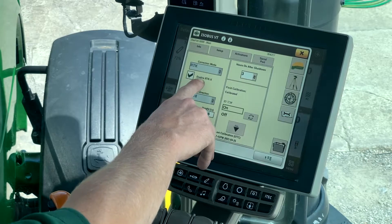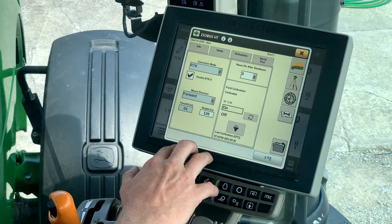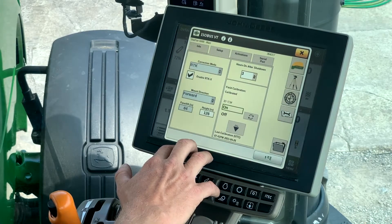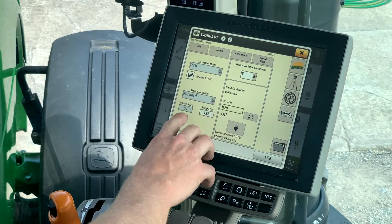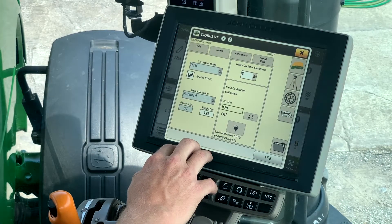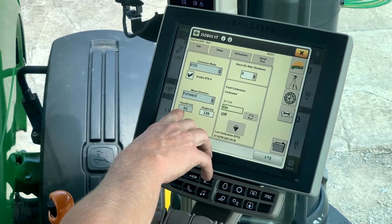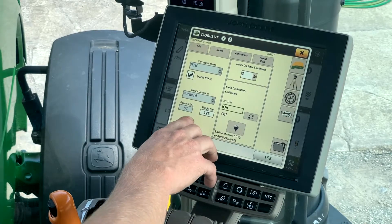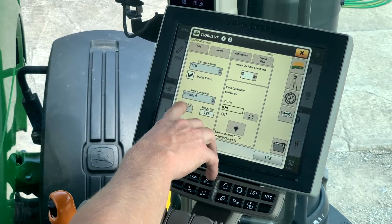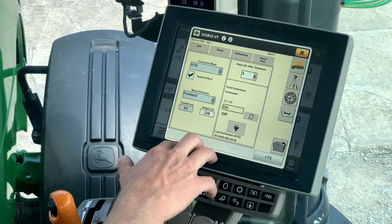If you are running RTK, you want to have this Enable RTK checkbox enabled. What that's going to allow the receiver to do is continue with RTK signal even if it loses sight of a tower. Down here on the mounting direction, that's where you can tell the receiver whether it's mounted forward or backwards, and then you can input your Starfire receiver height and your fore-aft inches right here. On all R-series tractors and S-series combines, this will all be pre-populated for you.